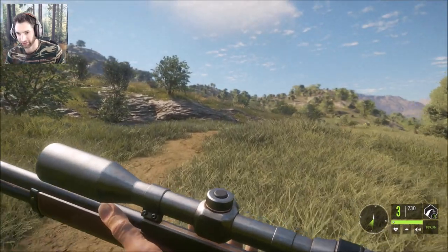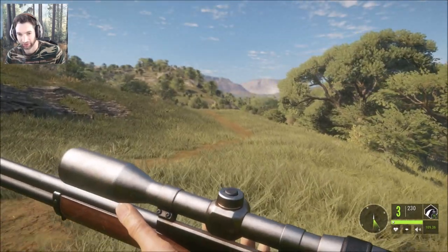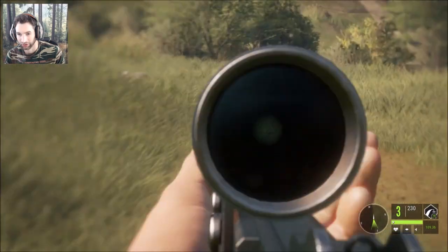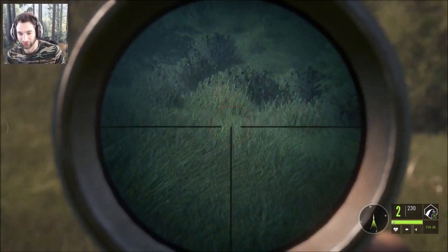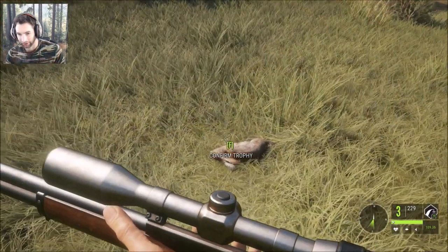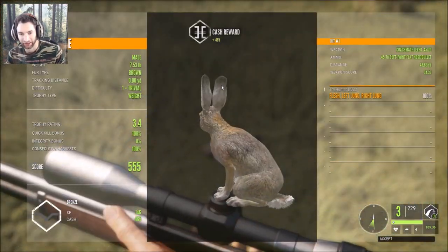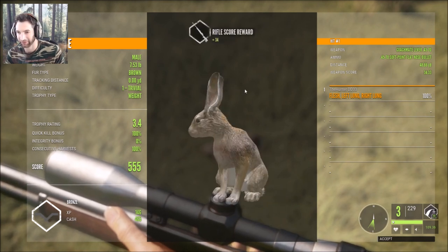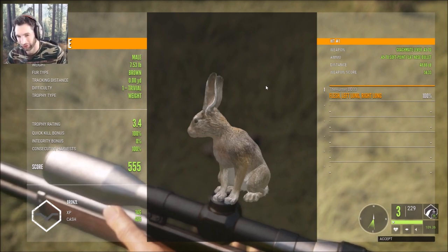We have more tracks here but I don't see any more signs of scrub hare anywhere. Spoke too soon — just dropped one! We finally got ourselves a nice male. He scores 3.4, total score of 555, made a double lung shot. I think that's going to do for the scrub hare, so now we're going to go see if we can find some lesser kudu or maybe some springbok.